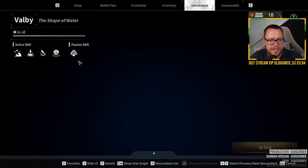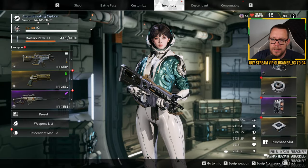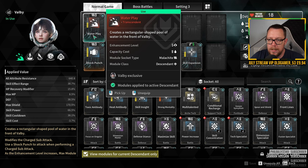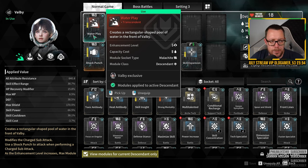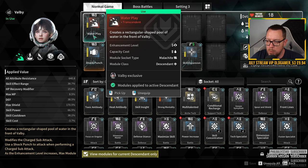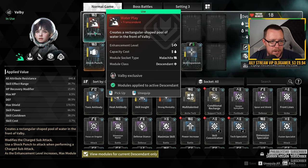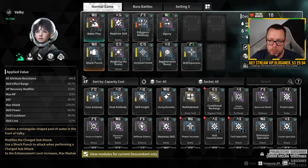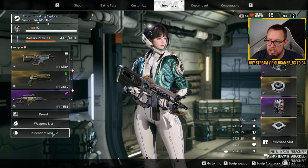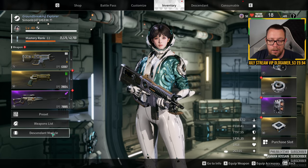You don't need to be too in-depth. All you need is the Descendant module Water Play, which unfortunately has a one percent drop rate at a specific mission — I can't remember which one off the top of my head. You can actually search for this in the modules section of the game. I think it's when you go to the guy in Albion where you can view all the modules.